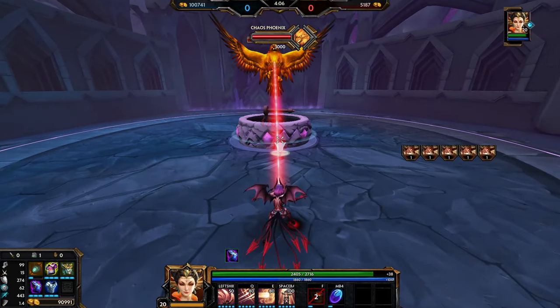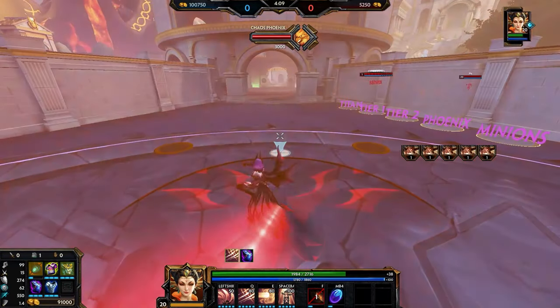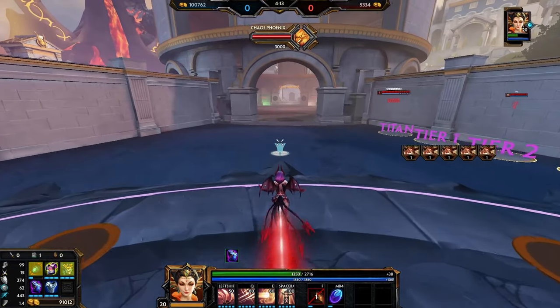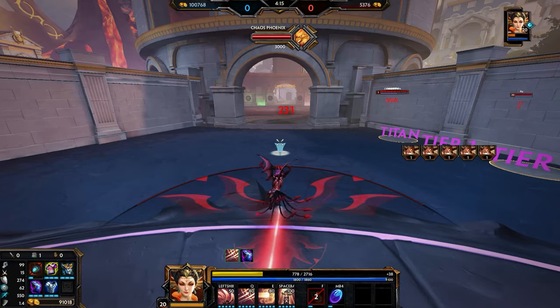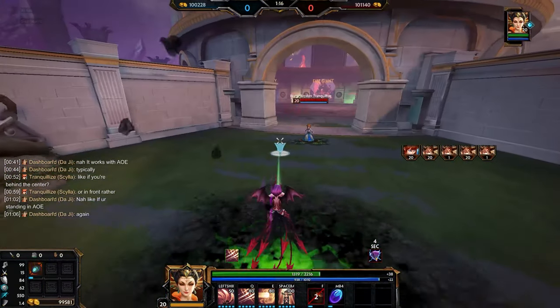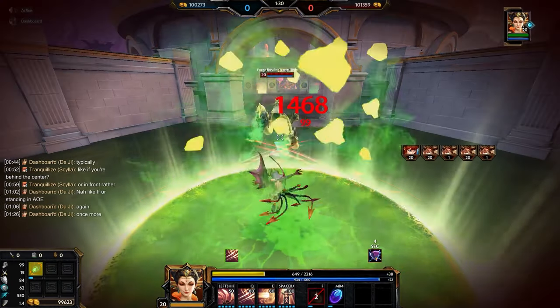Lastly, while Daji's using her second ability, she gains damage mitigation from behind. The description is a bit misleading on this, but anything that hits her from behind gets mitigated by 40%. What's even cooler is that anything in an AoE also counts. So for example, if you get hit by Cell ult while she's using her 2, the damage will be reduced by 40% versus if she wasn't using her 2.